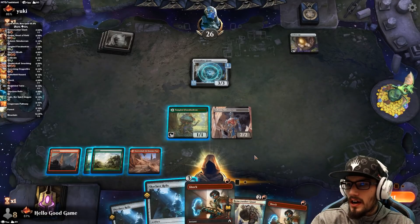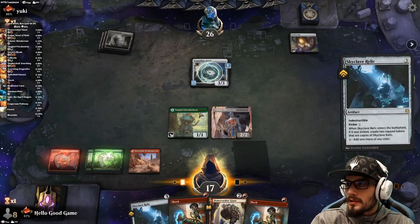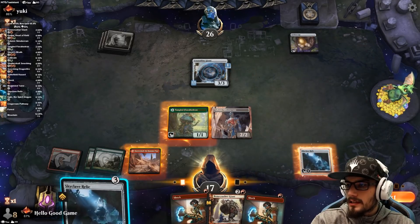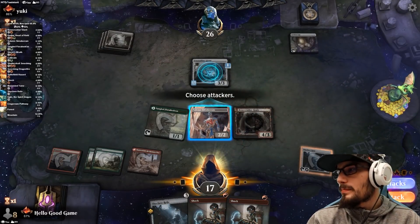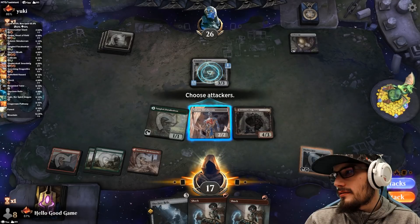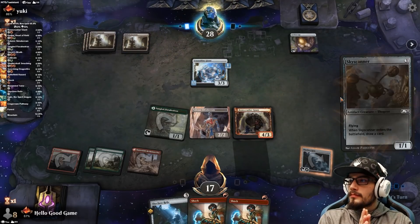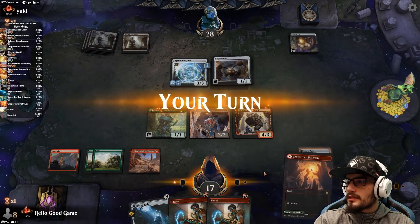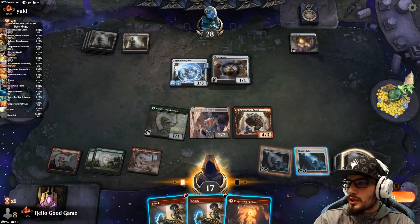We're sitting on four mana. We could go to five — that's not quite six, so we can't kick this one. But we could just double down. Let's put up a blocker and then kick the relic next turn. Should we attack into this? No. The Skyscanner. Nice. Okay. Vigilance. So let's kick this. We get copies of it now, which is pretty neat.